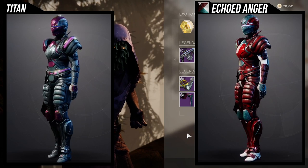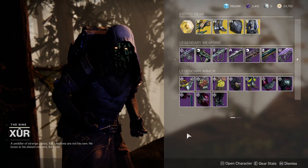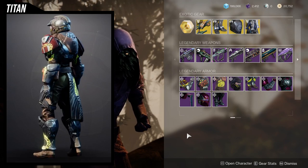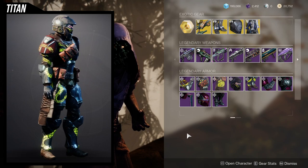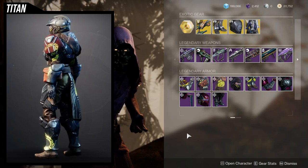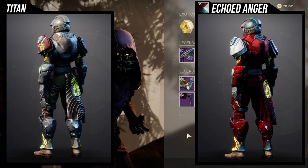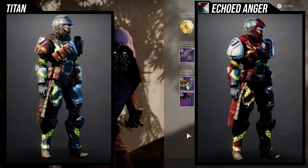I personally really like the Titan Pathfinder set. The Illicit Sentry stuff is cool — we've already reviewed it multiple times on this channel, specifically when Xur brings it. The best pieces for me would probably be the helmet, the boots, and maybe the chest piece if you're going for a tactical look. How it shaders is not really my favorite — not terrible, but not the best either.